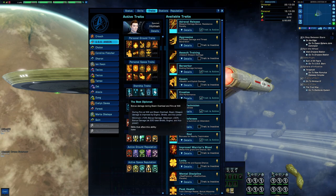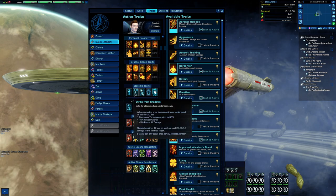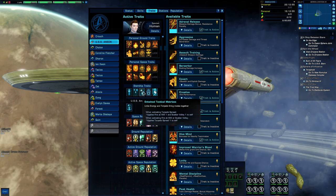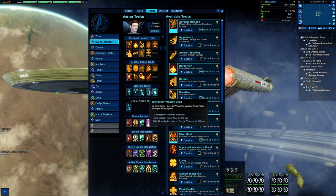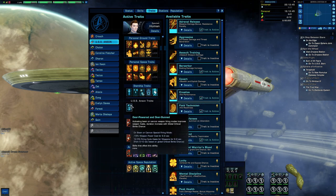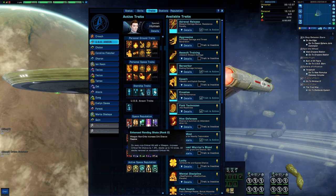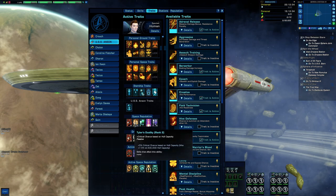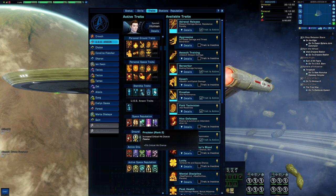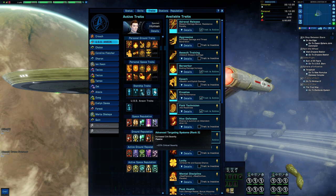For the starship traits: The Best Defense, Strength from Shadows, Entwined Tactical Matrices, Emergency Weapon Cycle, Calm Before the Storm, and finally Overpowered and Over-Gunned. For space reputation I am using Enhanced Armor Penetration, Terran Targeting Systems, Precision, Magnified Firepower, and Advanced Targeting Systems.